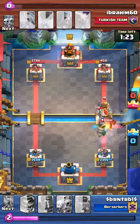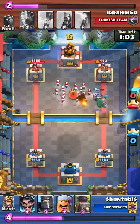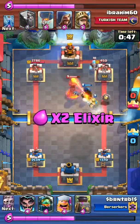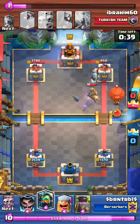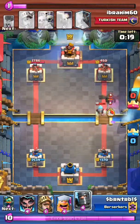So now it's really up to me. I just have to get through this — the inferno dragon does work. Then double Prince going for the inferno tower again. They've got a big push coming at my tower, but the furnace gives me technically an extra life.